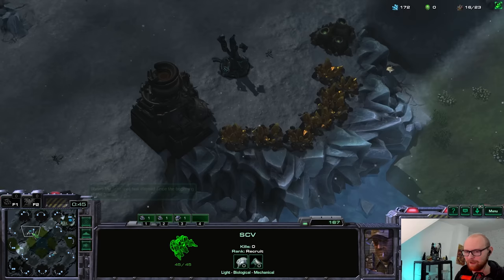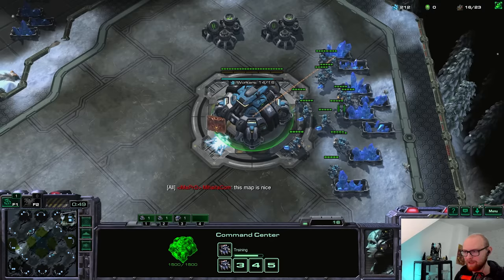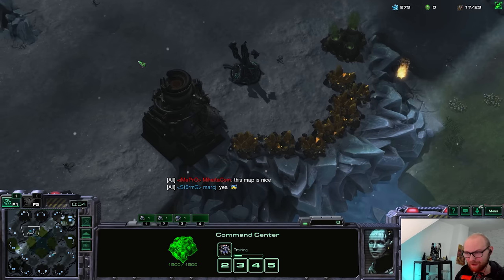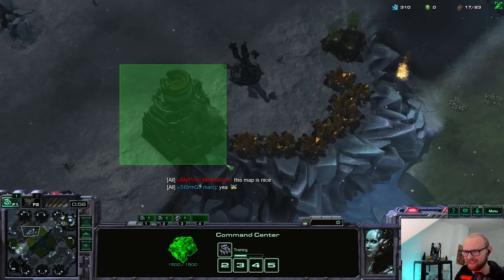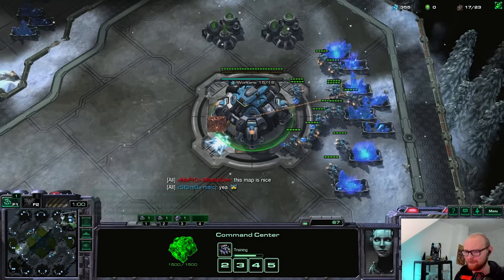Let's discover the map a little bit. There's a watchtower, and it looks very cool. There's a gold base with a watchtower, and what you're supposed to do to take it is kill the tower — it collapses on the watchtower and kills it. That's what I think it is.